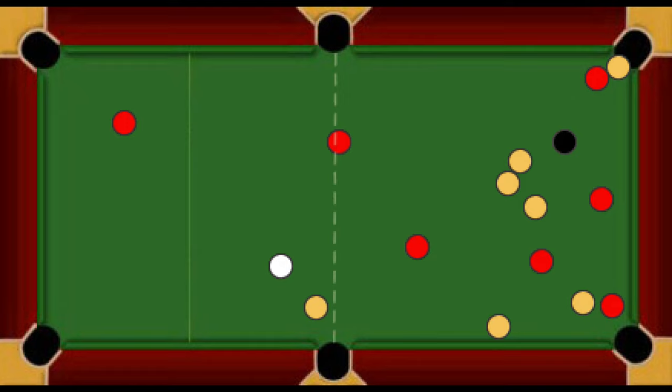It is also a foul if the cue ball is potted on the break; the retrieved white must be played from balk. If the black is potted, the table is set up again and the same player breaks. On a break shot, no matter the outcome, the table remains open. Groups are never decided on the break. There is no nomination of groups with black ball pool rules.